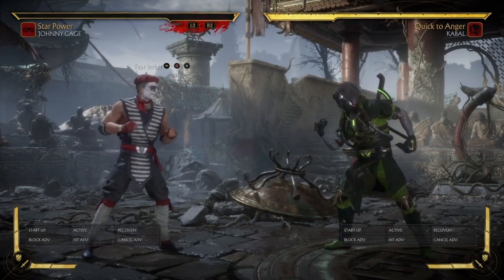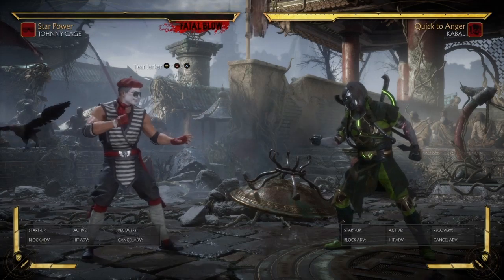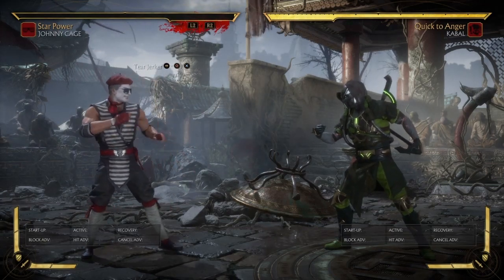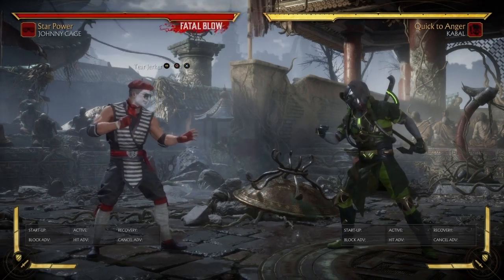So this creates a serious dilemma for you. There is another way that you can actually get this out. Keep in mind the move is still useless to try and go for — I'm just throwing it out there. It's not easy to get this going.